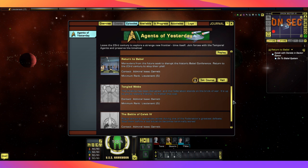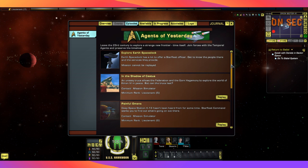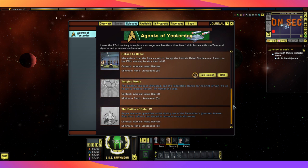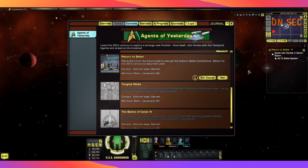We have already completed a lot of the missions for the story arc. We have three to go. After the Agents of Yesterday story arc, we return to the normal timeline. You may have played the Discovery timeline as your beginning character, or you may have missed these altogether and gone straight into the normal missions. If so, we will catch up with you in the next couple of missions.